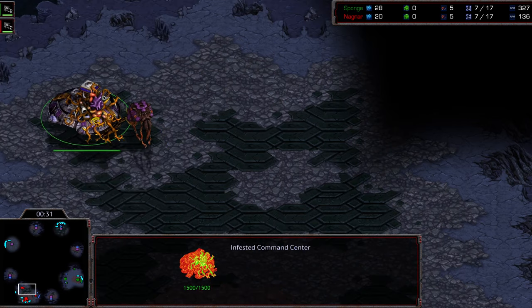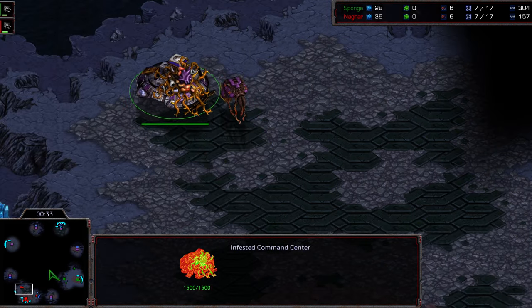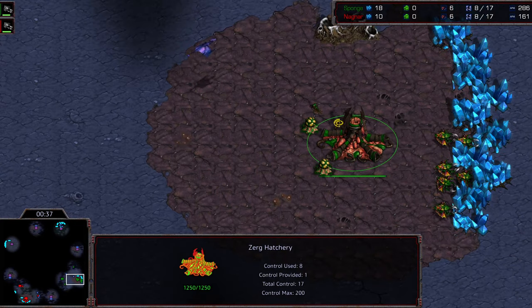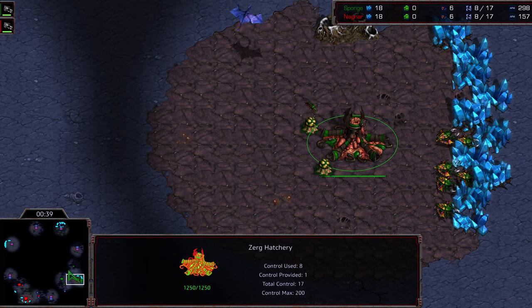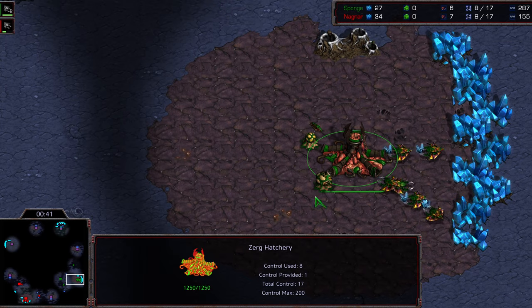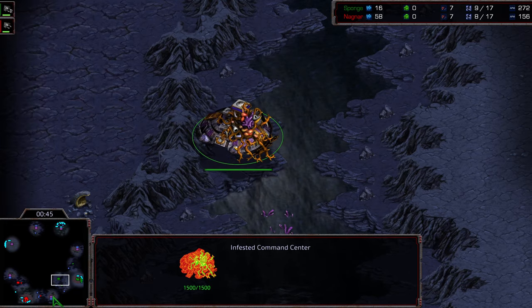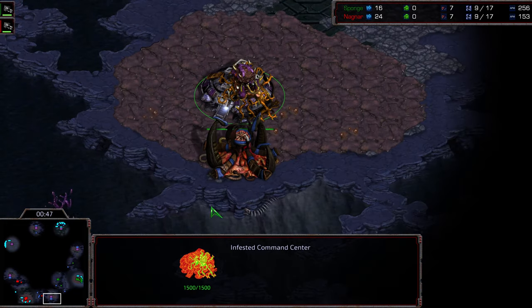Looks like we're seeing a liftoff here from Nagnar, who's starting as the red at the five o'clock location. At approximately the three o'clock location — I'll call this the inside three — he's starting as the green zerg. ZvZ once again. This is on Sparkle, which is an island map.